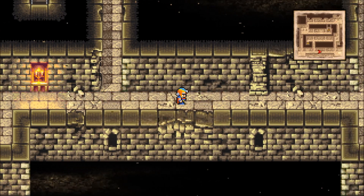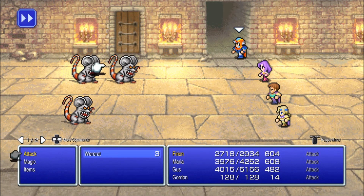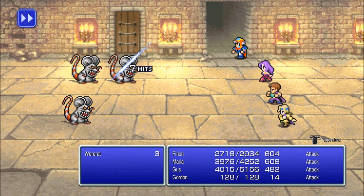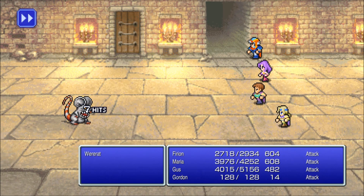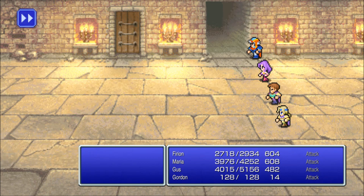Now we're on the third floor. Let's see what's all in this area. Oh wait, more Were-Rats — fantastic. The Were-Rats, if they bite you, they're poison-based, so I would be careful.